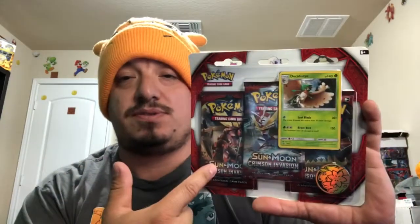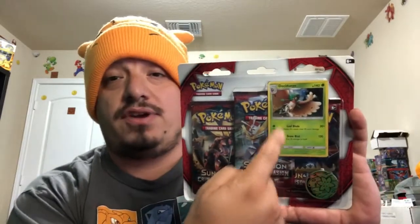Have no fear, Falcon's here! Today we have a Burning Shadows blister pack with the CGI on the front. Let's get this bad boy open and see what kind of pulls we can get.